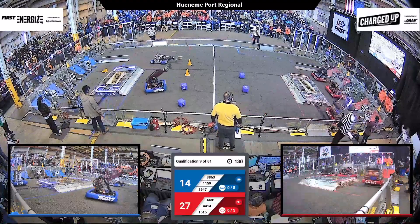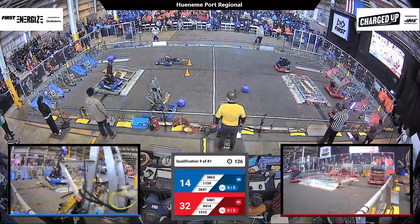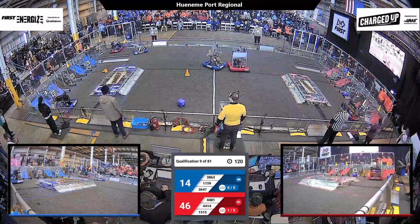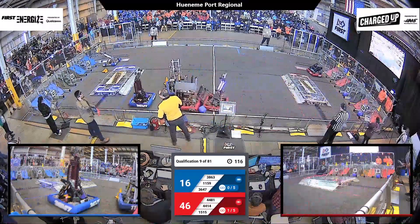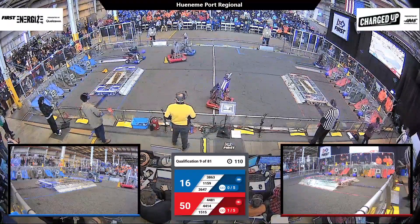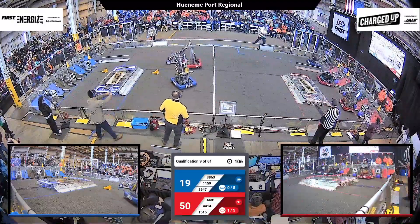Teleop is underway — 44-81 heading for centerfield, they grab a cube. Rembrandts are getting ready to score; they score on the hybrid node on the floor. 36-47 have a cube, they're heading towards their grid — they've got it and send it into the hybrid node on the floor. These alliances are trying to score as many game pieces as possible; this is going to be an incredibly tight match.